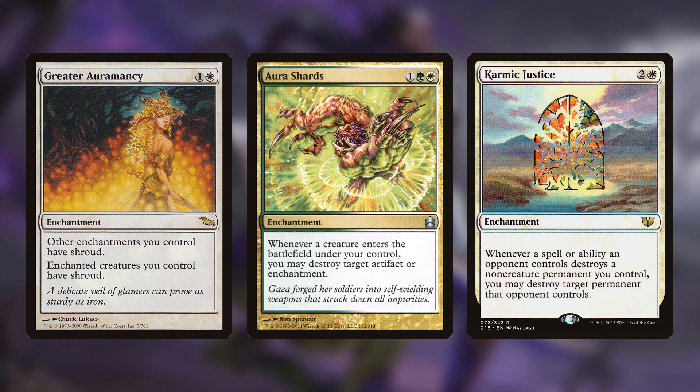We saw a little taste of something like that in your $100 battle and it was not nice. Next up is Aura Shards: one, a green, and a white for an enchantment. Whenever a creature comes into play under your control, you may destroy target artifact or enchantment. When you have stuff on the field I'm not a big fan of it, so I'm going to destroy your rocks and everything else I can.